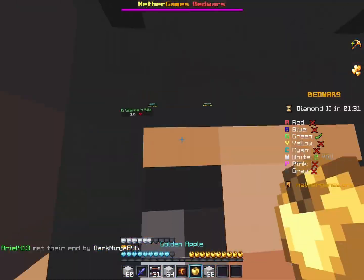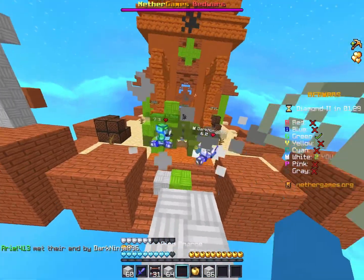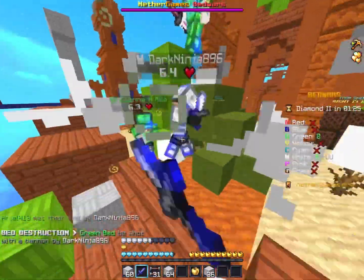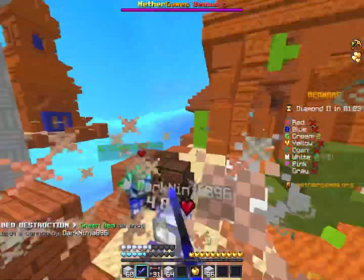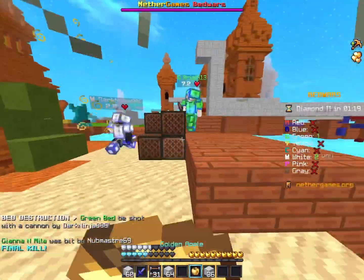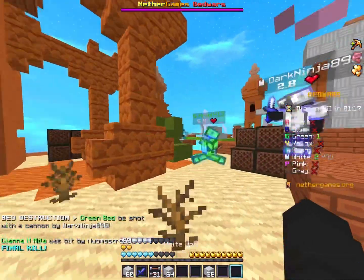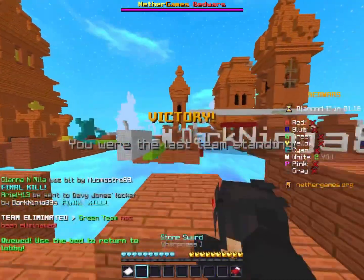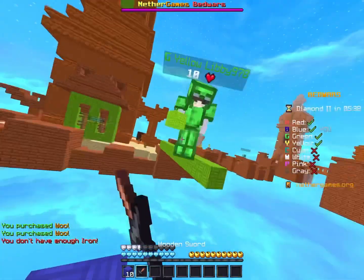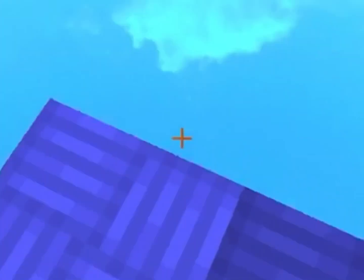This guy doesn't seem too good. I'm just gonna fireball and go in. Okay, the bed is open. Why did he place a TNT? No — he got the bed. I wanted that bed. Okay, die. You're dead. I hope DarkNinja dies so I can get the final. Okay, well I wanted that final, but whatever, at least we won. Looks like he just jumped off.